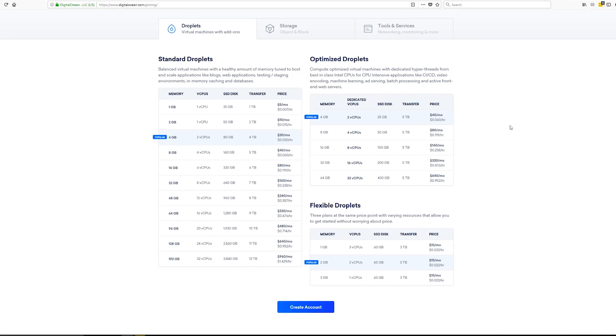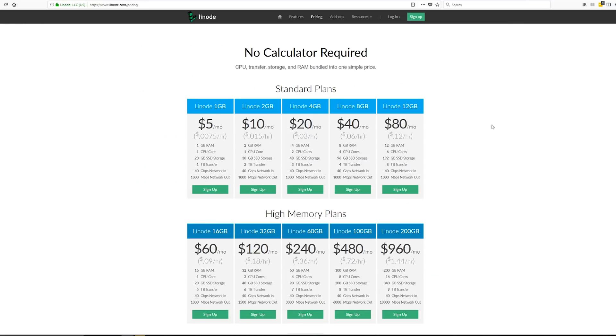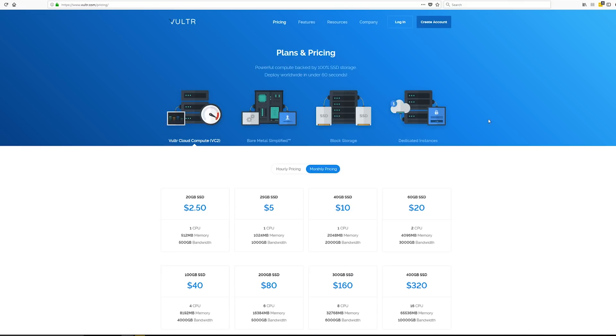So I'd choose number one: DigitalOcean for ease of use — it's five dollars cheaper if you want to deploy the entire Don't Starve Together dedicated server onto one virtual private server. Or go with Linode if you're interested in a little more tinkering and want to save an extra five dollars by deploying the server across two virtual private servers — one for the caves and one for the overworld. I hope this helped. I am by no means a professional in any of these areas, so these are simply an account of my experiences. Thank you very much for watching and I hope to see you next time.